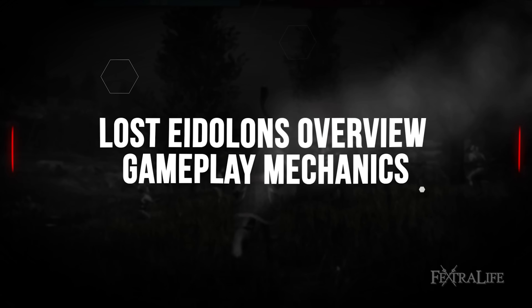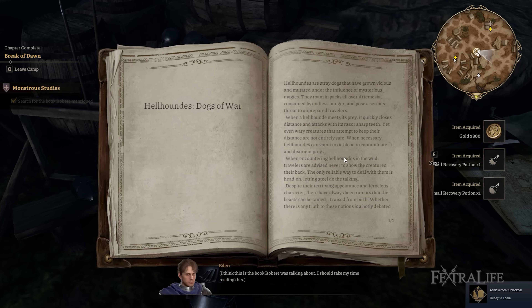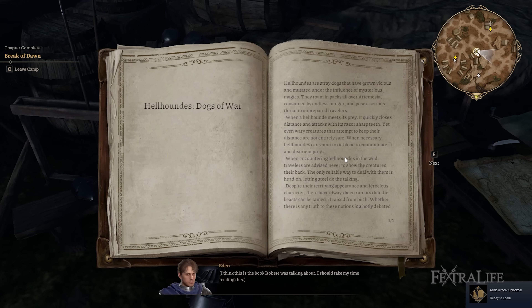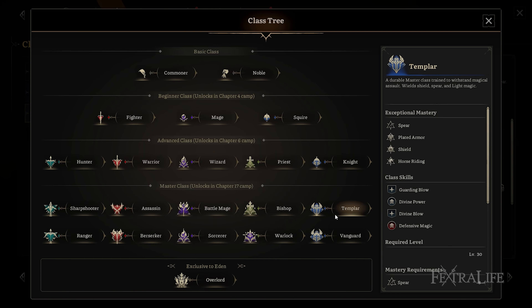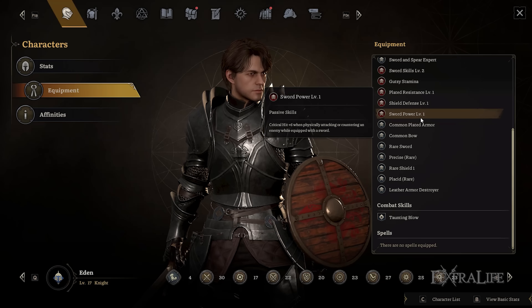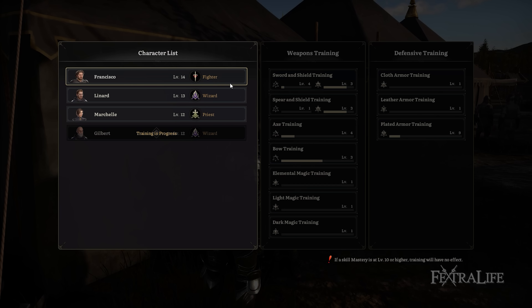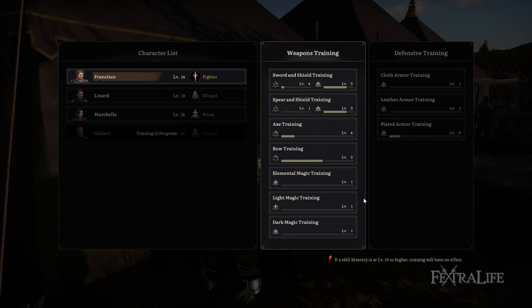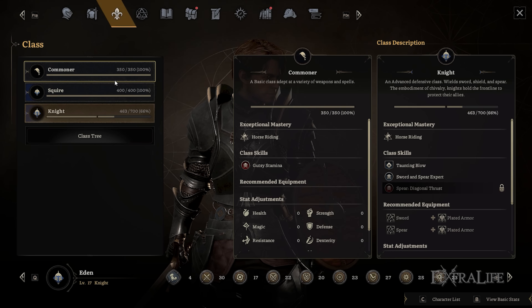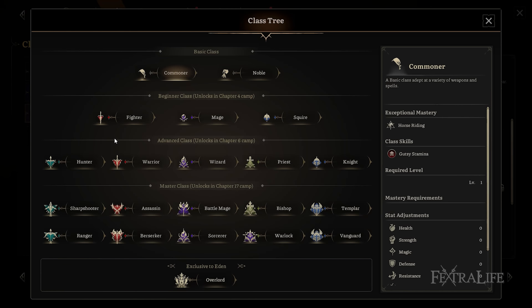Lost Eidolons features interesting gameplay mechanics that cohesively work well. For starters, there are multiple classes worth trying as long as you fulfill certain conditions. Specialized classes have specific weapon and armor level mastery requirements to be unlocked. To gain gear experience, you need to use them in combat and undergo weapons and defense training. The good thing is that training doesn't lock out characters, meaning you can still bring them along in succeeding encounters. Furthermore, you can easily switch from one class to the next without spending money, provided you meet the prerequisites.